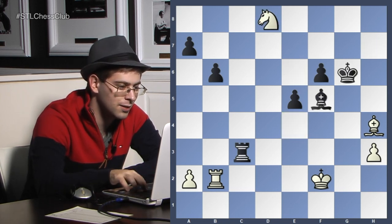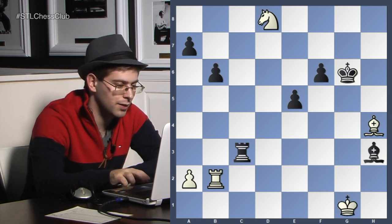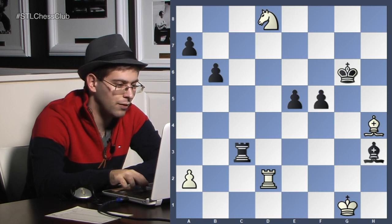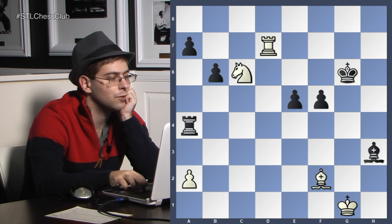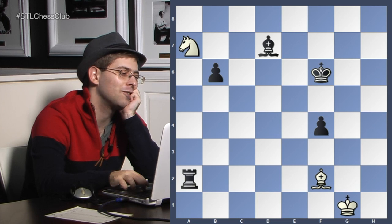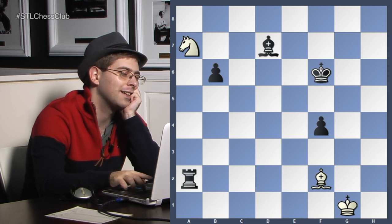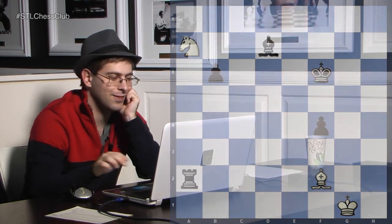Knight d8, king g6, king g1. White totally lost control of this game. Rook d2, f5, rook d7, rook c4, bishop f2, rook g4 — black is eating all the pawns. King f6, rook c6, f4. Don't blunder — the rook is gone, and the knight will be gone, and the game is gone. White resigned.